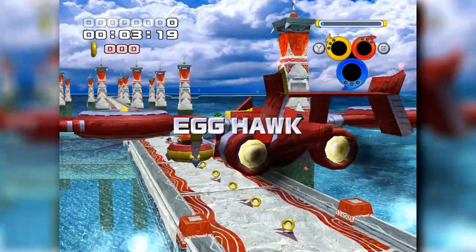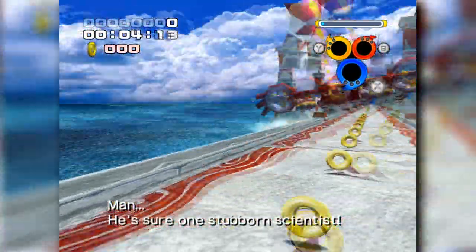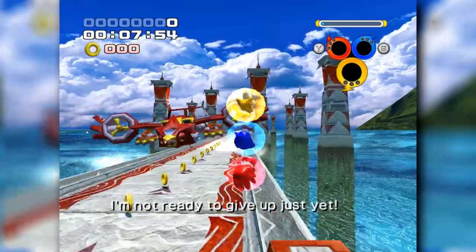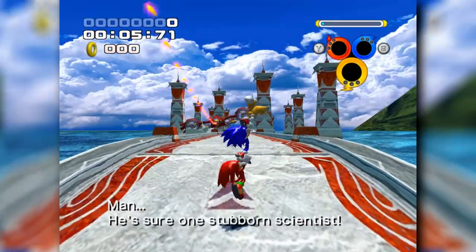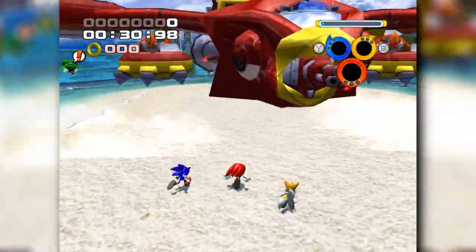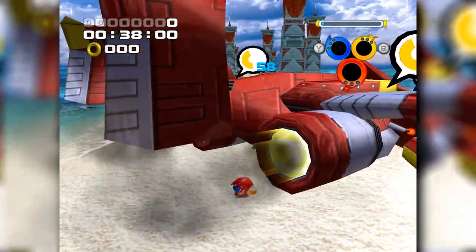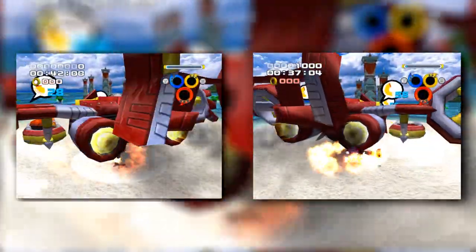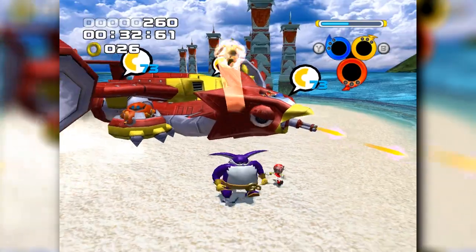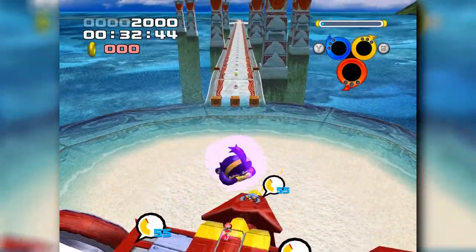The Egg Hawk is a pushover no matter the story. The only concern is the rings that spawn right in front of the team — since the default is speed formation, your team members will collect a ring before you can switch. To circumvent this, hold the analog stick at a downward angle and mash A before the battle even starts, allowing you to home attack away from the rings and switch to flight formation. From there, follow the Egg Hawk to the open section. Once it lowers to the sand and starts spinning counterclockwise, switch to the power character. Both Knuckles and Omega can barrage it with punches. Big only has his umbrella and belly flop, but if you're fast enough you can destroy the Egg Hawk before it flees. This boss is possible to beat ringless no matter which team you're playing as.